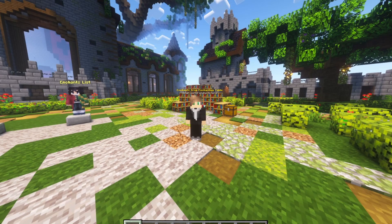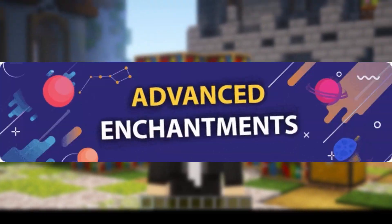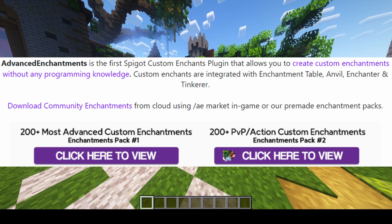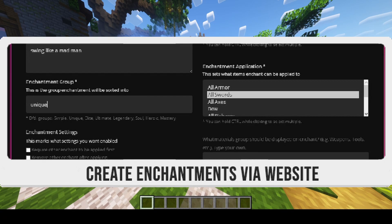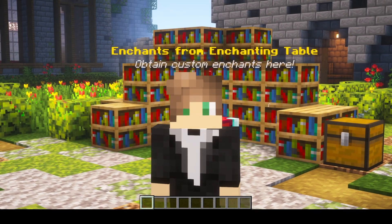Hey everyone! Today we're looking at the best custom enchantments plugin available for Spigot. It's called Advanced Enchantments, and it has a ton of features — over 450 custom enchantments — and the biggest feature is that you're able to create your own enchantments. We'll get into that later, but first let's go over the features.